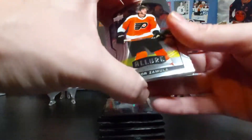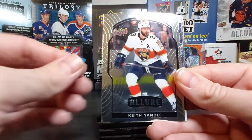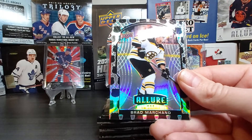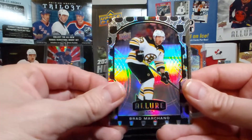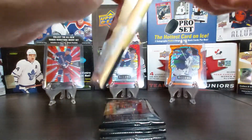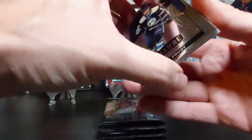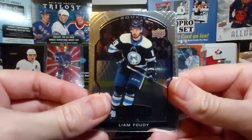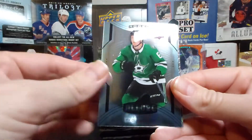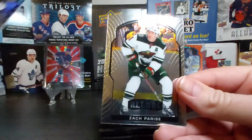First up we have an Igor Zamula rookie card, Jelen Strom base, Keith Yandell base, then an Iced Out of Andrei Svechnikov — nice — and our first Shield 2005 is of Brad Marchand. Then we have Patrick Kane base. There's a lot of inserts in Allure — if you've never opened it before, it's kind of the same shiny cards as Platinum. Rookie card of Liam Foudy, Victor Olofsson base, Pat Marchand base, a short print of Ty Dellandrea, a Shield 2005 of Tyler Seguin, and Zach Parise.